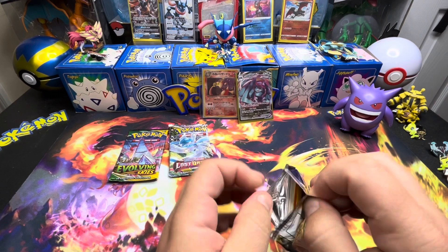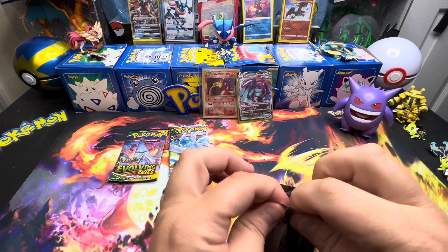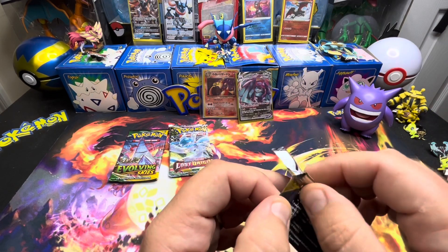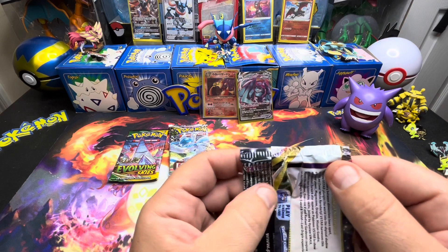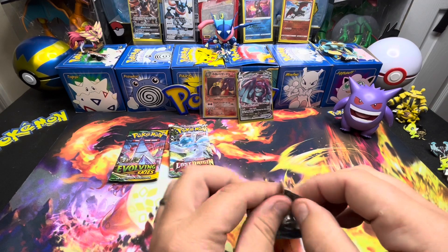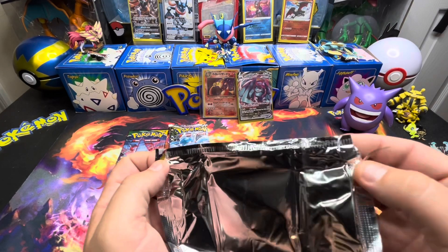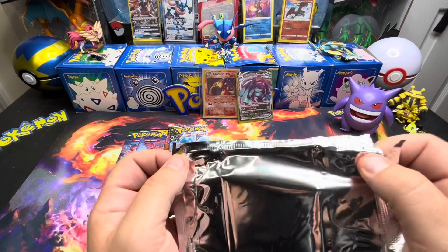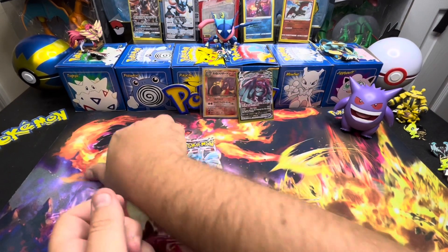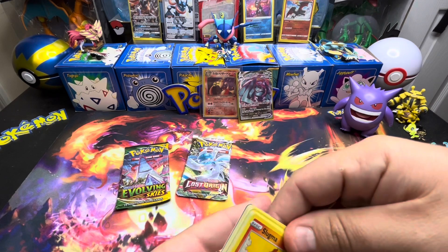This pack looks funky — look at that, looks like a horrible seal job. Doesn't look resealed or anything, just looks like some issues at the factory. That was pretty hard to open. I don't see anything out of the ordinary really besides that weird crease down there on the back, and this one has it too — maybe it's just the way they were packed in there. Evolving Skies does not appear to be that way, so I don't think anything fishy happened to our box.